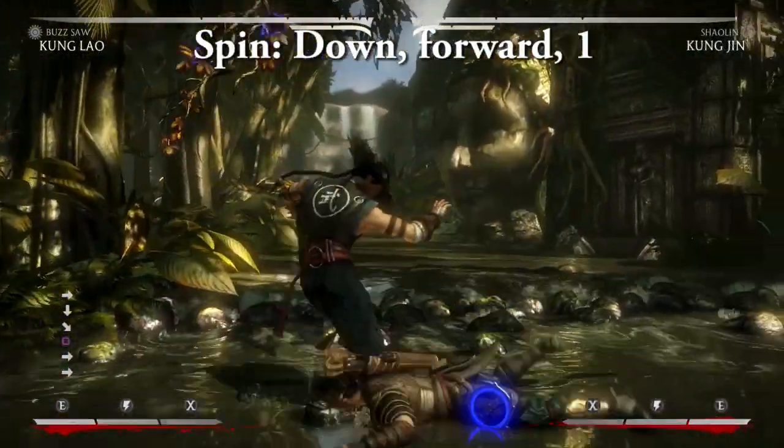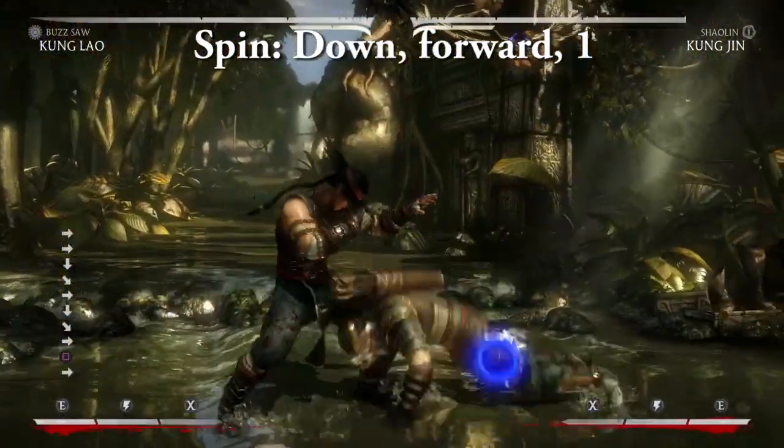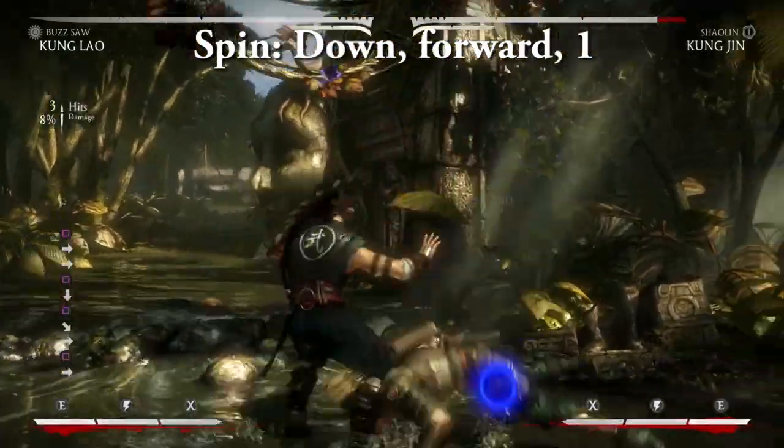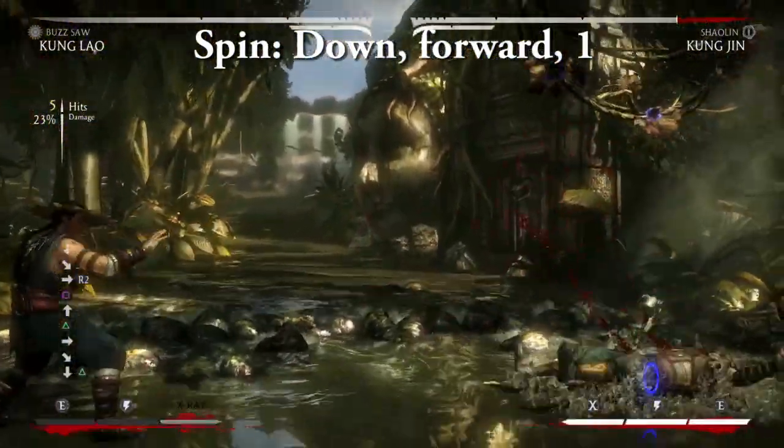Spin — down forward one. One of Kung Lao's most iconic moves. The spin knocks an enemy into the air and allows Kung Lao to follow up with a juggle. The EX version moves Kung Lao forward and allows for a neutral jump punch follow up.